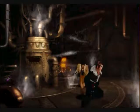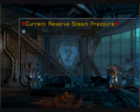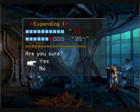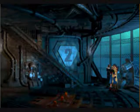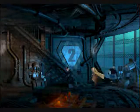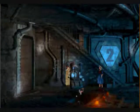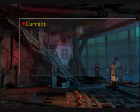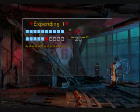So now we have 17 steam pressure — that's good. We'll just use one to get to the next level. And for this level, we'll use one again.